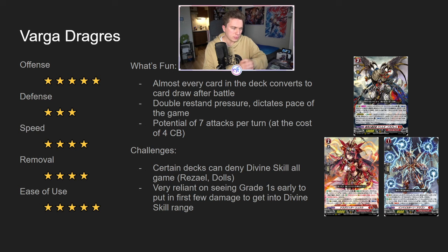What is the challenge of this deck? The main thing is that certain decks can deny your Divine skill all game long. I know I say 'all game' and you might think 'what?' — but they have to put you to six damage at some point. The point is that both Resil and Dolls can play pretty lame and just give you one Cannon Blast at a time, so you're basically always forced to just use Varga's first effect all the time, because you can't use the Divine skill if you don't have it — or you have to pass on using the Divine skill for a turn in order to use both skills next turn, but that means you're losing out on pressure.